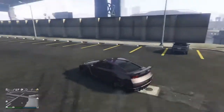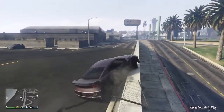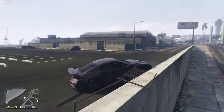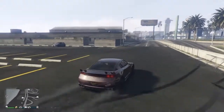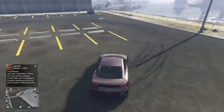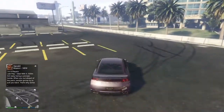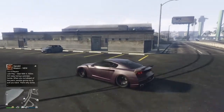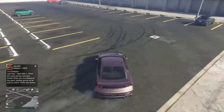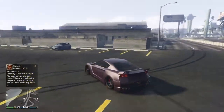In my opinion, this is one of the most popular glitches and everybody should at least know how to do it. The shooting-the-rear-tire method is a lot easier than shooting the lower part of the rim, because shooting the lower part of the rim does give it a higher chance of blowing up. It also depends on the car, because some cars actually can't even do the center rim method.